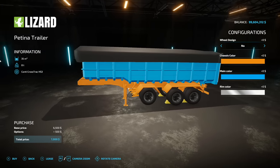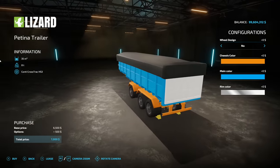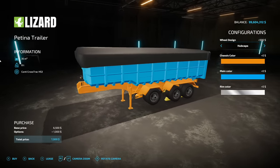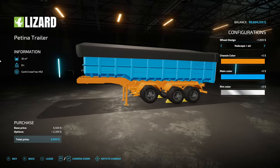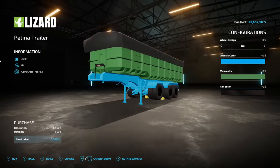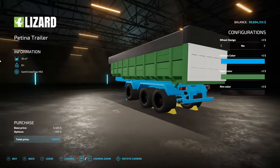Starting off today with new ones for all platforms, we have the Patina Trailer — even though it doesn't have a patina on it. Very interesting. 35,000 liter capacity. We've got a couple different wheel options, very South American inspired, and similar things for the colors. Nothing too crazy with this one. Trailer hitch on the back? Nope.